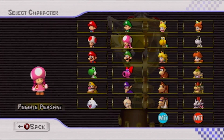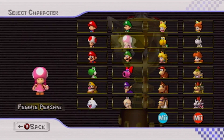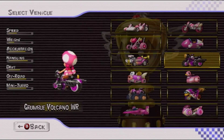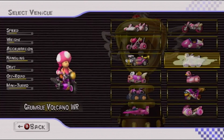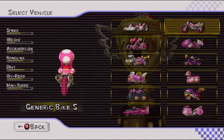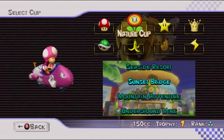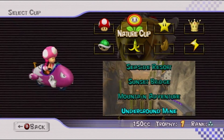Hello everyone, it's ToadKing here, and again I'm going to be playing some more of Skipper's 200kmh distribution. Last time I played in the Shell Cup, and this time I'm going to play on the Flower Cup. I'm thinking about using the Bitbike again, but to add some variety, I'm going to try using the Bullet Bike. This vehicle doesn't have a lot of acceleration, so it will be definitely more difficult and not quite as well suited for 200kmh.